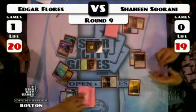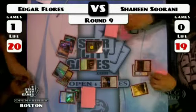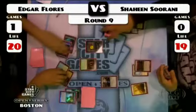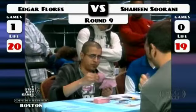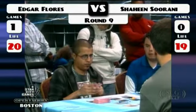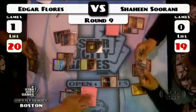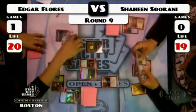Did Shaheen miss a land drop? He did. He searched out the fetch to go find that. Doesn't seem all that excited about missing the land drop. Once again, Shaheen just not getting to the part of the game that he wants to be in. There's another Celestial Colonnade.